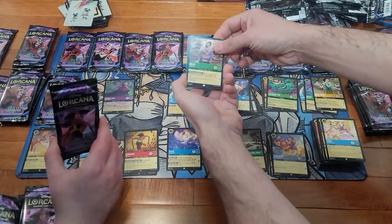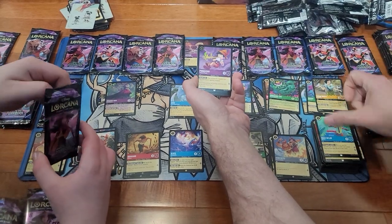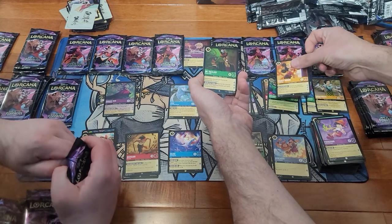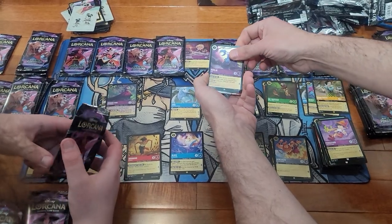Belle the Bookworm. Nick Wilde, Pinocchio, Super Rare Mickey and Super Rare Dr. Facilier, and a common crab Merlin.